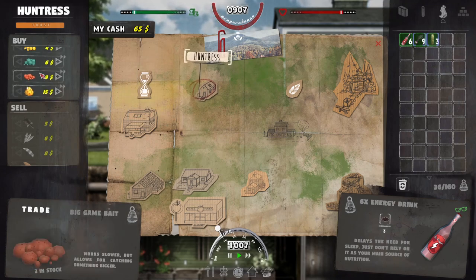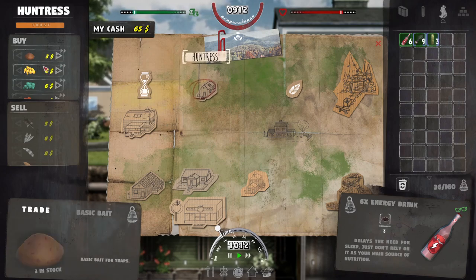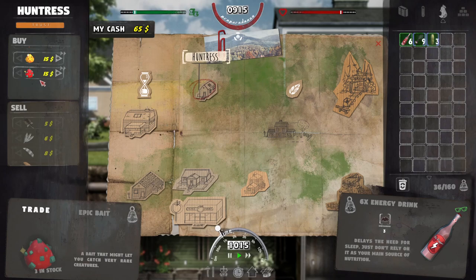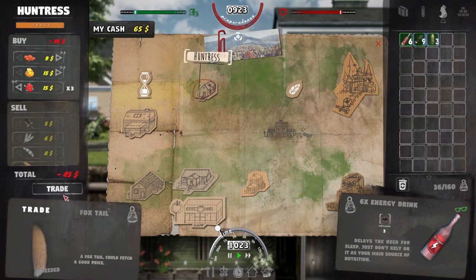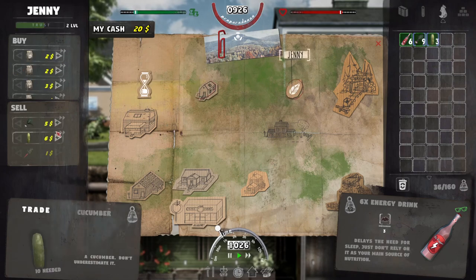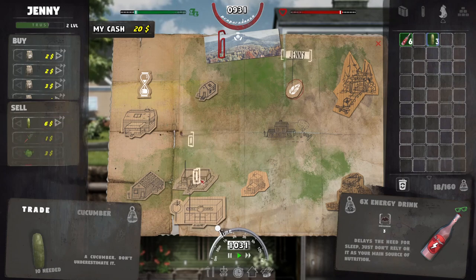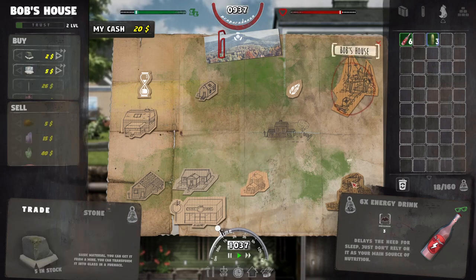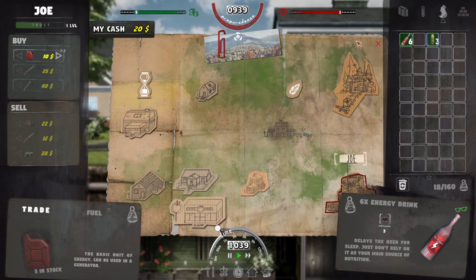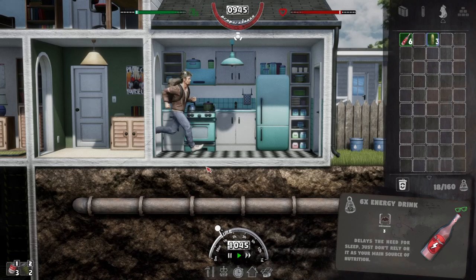The Huntress leveled up! I did sell her some wolf pelts. She's got the really good bait now too. I'm going to sell the beets and try to make pickles. Does Joe have any fuel? Yes he does! Once we get our money in, we're going to buy some fuel off Joe as well because I want to refuel those miners.